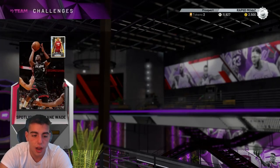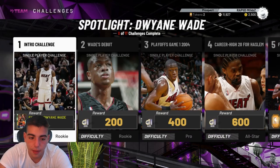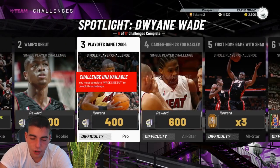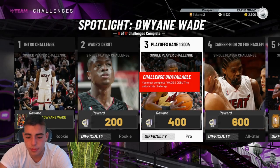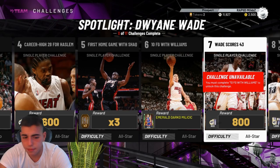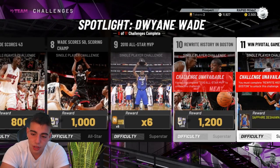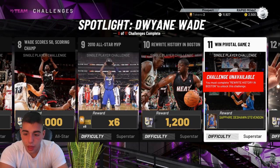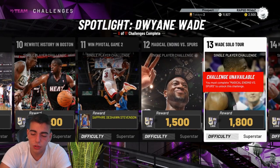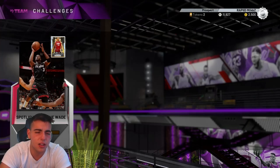And then you've got the spotlight challenges. You get a Diamond Alonzo Mourning and also a D-Wade card which is evolvable — I believe up to a Ruby, maybe higher, I didn't do it yet, I'm working on Domination right now. But you get a ton of free stuff from here: 200 MT, 200 MT, 400 MT, 600 MT, three tokens, a Darko Milicic, 800 MT, 1,000 MT, six tokens, 1,200 MT, a Deshaun Stevenson, 1,500, 1,800, 2,000, 2,500, 5,000, 7,500 MT, and at the end you receive a Diamond Alonzo Mourning 93 overall.